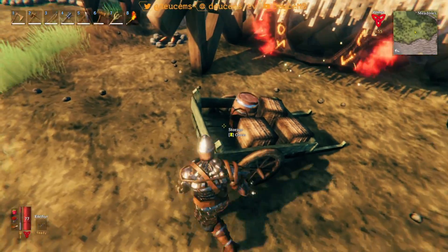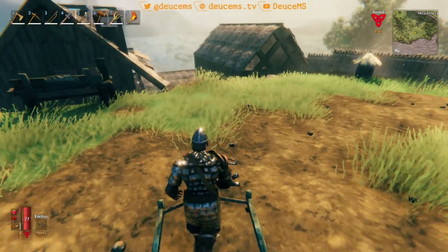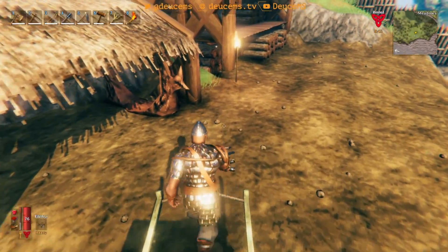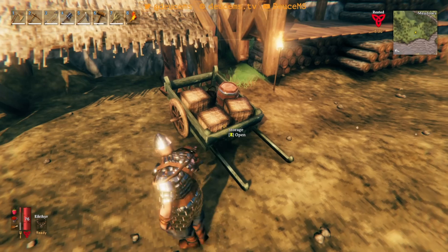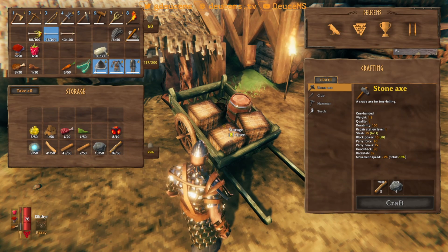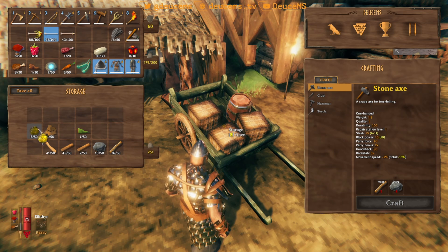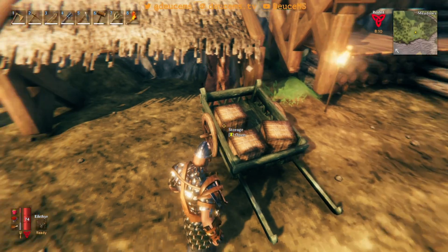Come on, back it up. I need — I've got surtling cores but I need a couple of these gray dwarf eyes. I can replace those over here, it's not a big deal. I'm just gonna move this cart over to our portal so when we come out we can just grab it. I'm gonna need these. I've got surtling cores over there, I think, but I'll grab a couple more just to be safe. I've got meat in my cart. I want to take my fine wood — that's what I needed. I need my fine wood to build the portal. I think I have everything on me to build the portal.